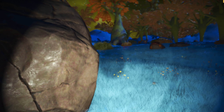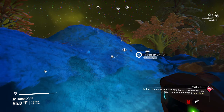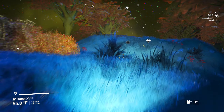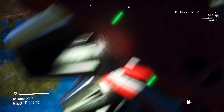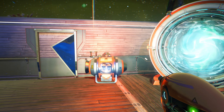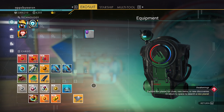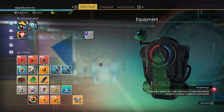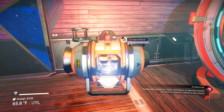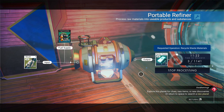Now that we have some nanites, some money, and some salvaged data, we're running out of space and constantly having to manage inventory because we don't have enough slots. I want to start down a path of getting more. Let's top off before we take off.